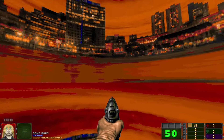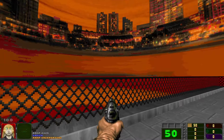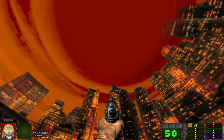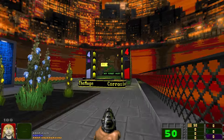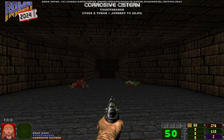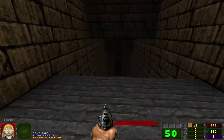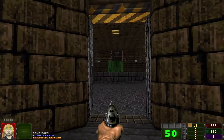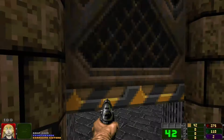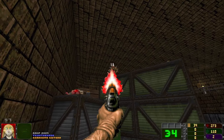I keep getting frustrated by GZDoom's thinking of how it handles skies — you can never quite tell what it's going to do with them. Anyway, we're doing Corrosive Cistern and this is my first map by Yoshi the Mage. It's going to be a 276-monster map. Immediately into some fighting with different monsters, different levels, different angles — that's how you make combat interesting.